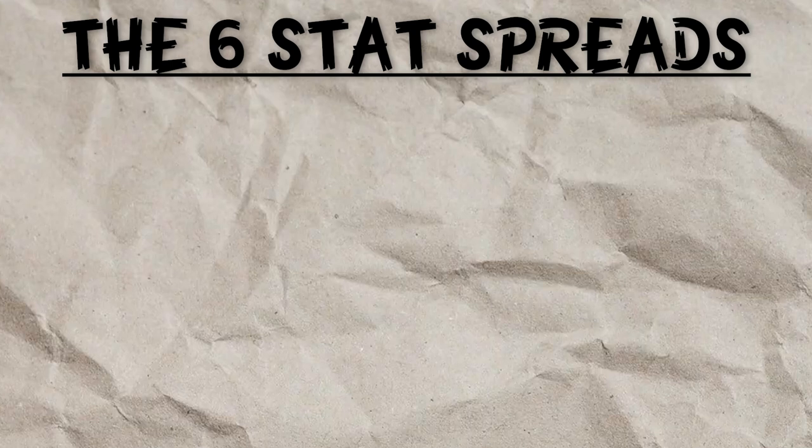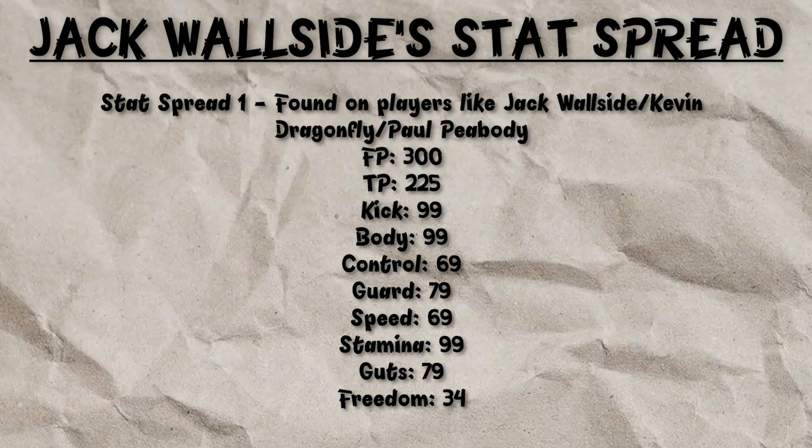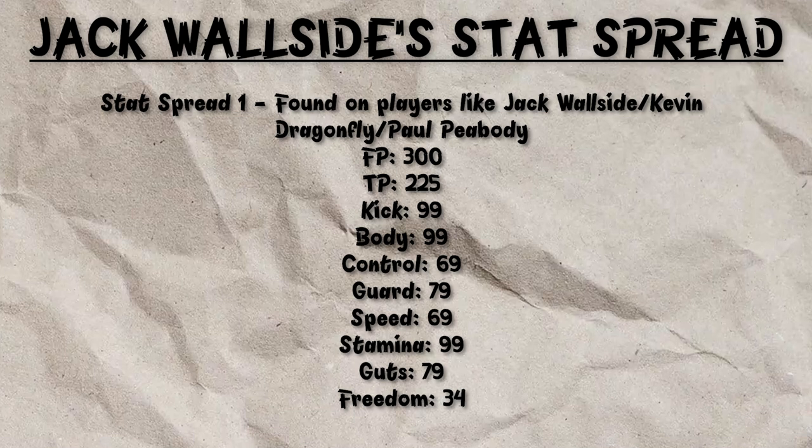In Jack Wallside's case, he has 300 in his FP, 225 in his TP, 99 in his kick, 99 in his body, 69 in control, 79 in guard, 69 in speed, 99 in stamina, 79 in guts, and 34 in freedom.